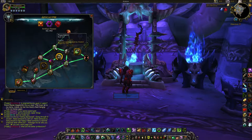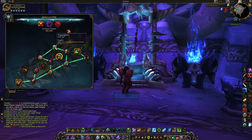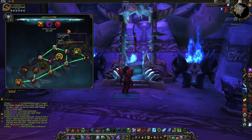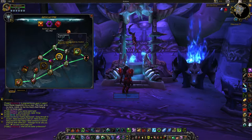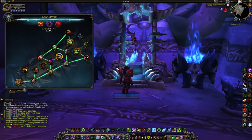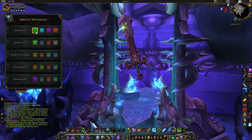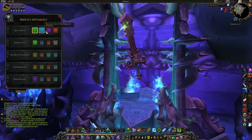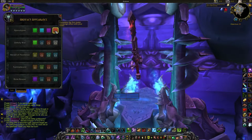So as you guys already know, every spec now has a unique artifact weapon that can be upgraded throughout the expansion with unique talents and abilities using artifact points. There are also additional artifact appearances and colors available to be unlocked through various quest lines and achievements. From the outset, there are three additional appearances that are ready for you to start unlocking using the instructions given by the tooltips.